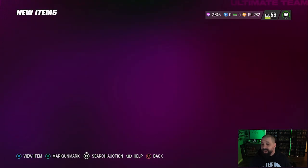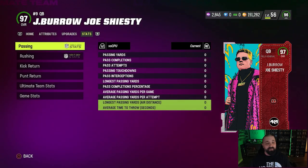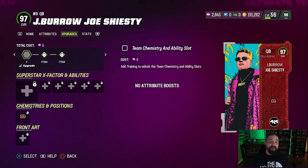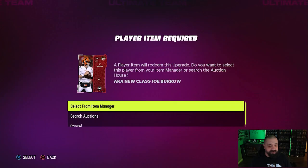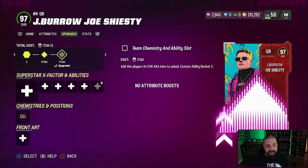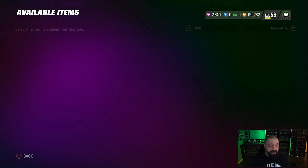The backup plan — in theme with what we did over the weekend — was to buy LTD Joe Flacco or LTD Russell Wilson, two really good quarterbacks slightly over 400k with a quick sell value of 350k since they're LTDs. We definitely would have had enough coin going that route after quick selling Tom Brady. But it all worked out.